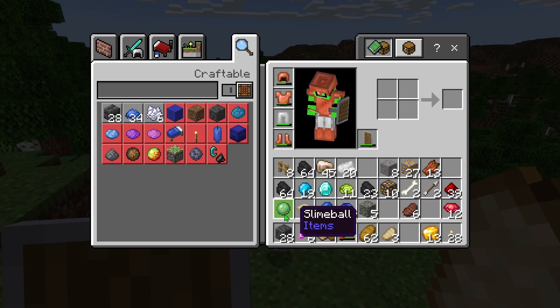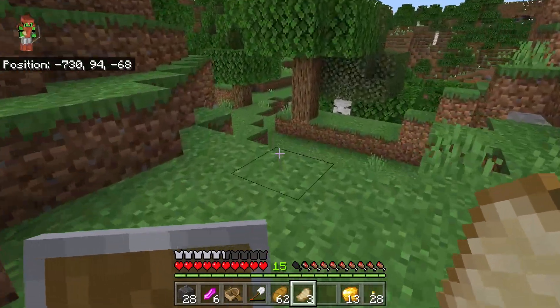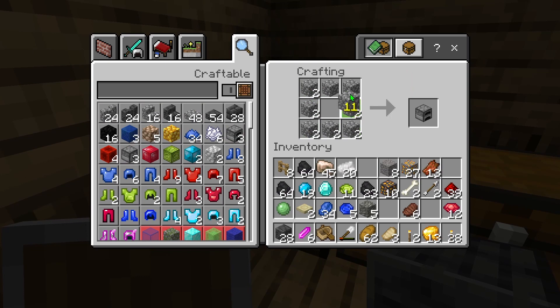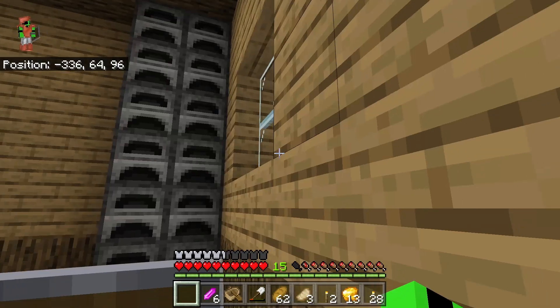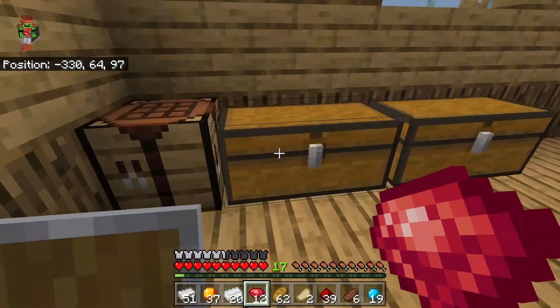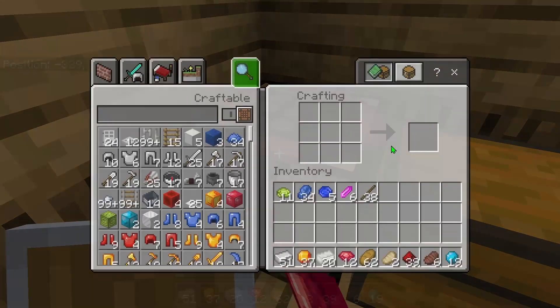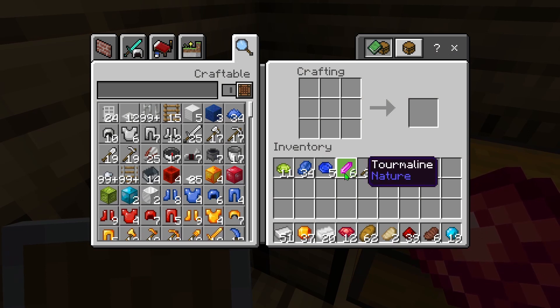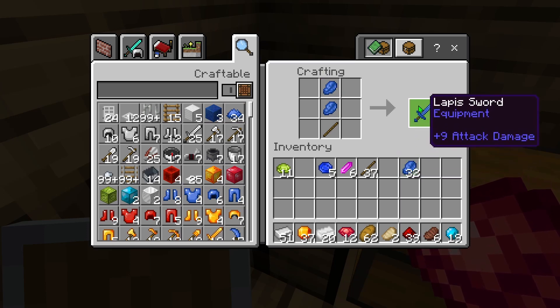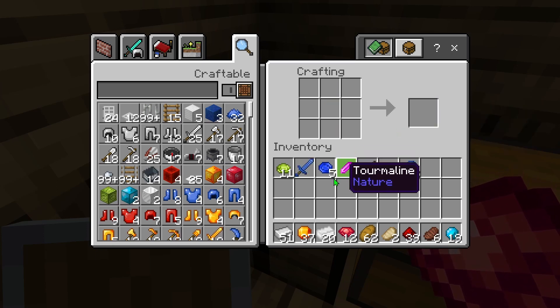Now let me just head back home. I'll smelt everything, get some armor and we'll end the episode there. Let me create a ton of furnaces because we're going to need them. Everything finished smelting after a painfully long time. Now I want to craft armor, swords, and stuff. Since ruby isn't the best material I'm going to craft lapis. Lapis sword has been acquired — it does nine attack damage and in the upgrade table after being upgraded with quartz it does 11. So that's pretty nice.